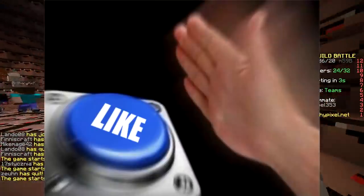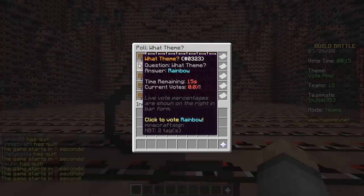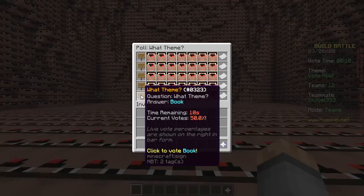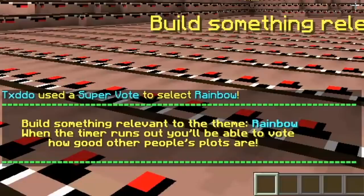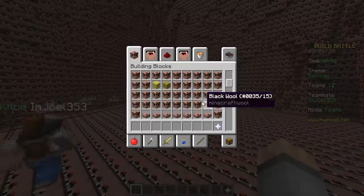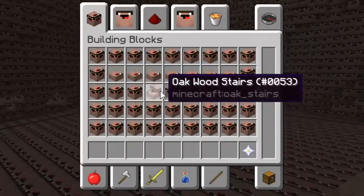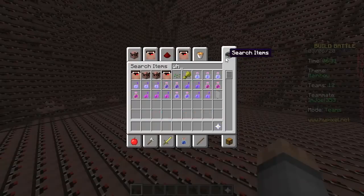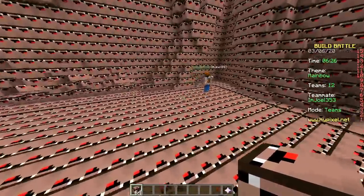First round baby, here we go! Smash the like button while you're at it. The themes are: umbrella, rainbow, school bus, disco book. Not rainbow, please. Not rainbow. Rainbow! So I guess we start with some clouds. Oh, sponge is still the same — why is that? Oh, and you can tell that the stairs are stairs. Let's use a wall for the cloud. I'm gonna go up here.